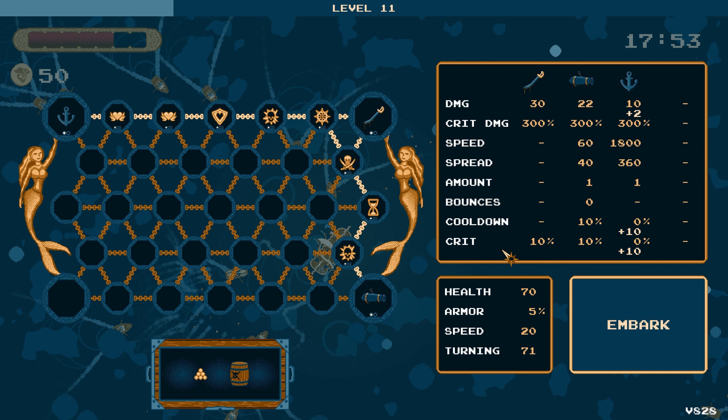Whirlpool — spawns a whirlpool which damages enemies and the player. I'm going to choose not to get myself murdered. I'll drop a projectile amount upgrade over here. We definitely want more projectiles. It's not really synergistic with the swords, but with everything else going on, it's kind of sweet. Projectiles spread out more — do we care about that?